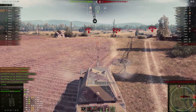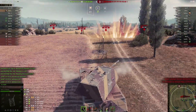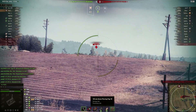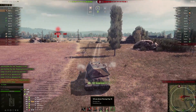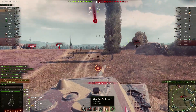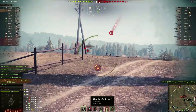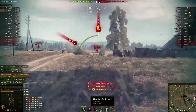Over here we can see the enemy Maus is also shooting premium rounds, which is kinda understandable because the standard rounds have abysmally low penetration of just 246. That's ridiculously low — I would consider that penetration to be somewhere around tier 9 level, but at tier 10 this is definitely lackluster. I feel like no tank at tier 10 should have this low penetration, with the only exception being light tanks, because those things are pretty much cars at this point.